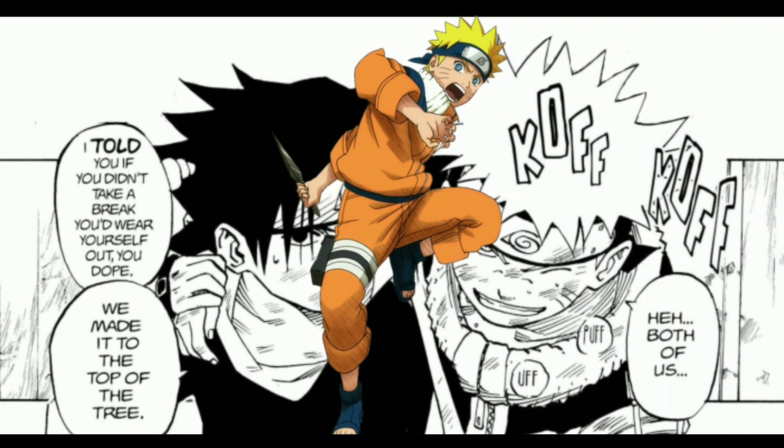They went to the Third Hokage's office. Naruto slammed on the desk and shouted, 'I demand that my team gets a C-rank mission!' Kakashi placed a hand on Naruto's shoulder: 'What my student means to say is that he thinks Team 7 is ready for a C-rank mission or higher.' The Third Hokage nodded and said, 'Naruto is right — the only way for us to get stronger is by going on more challenging missions.' There was a knock on the door and Tazuna walked in. The Third said, 'Okay Team 7, there's your mission — escort Tazuna to the Land of Waves.' Naruto jumped in the air: 'Finally, a real ninja mission!'